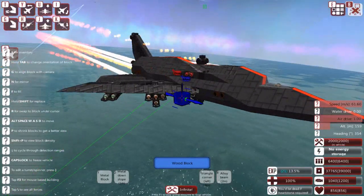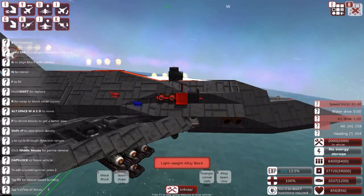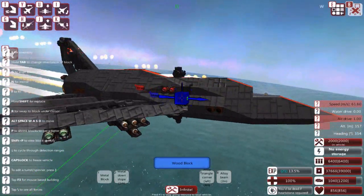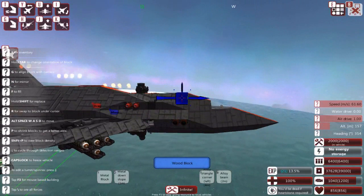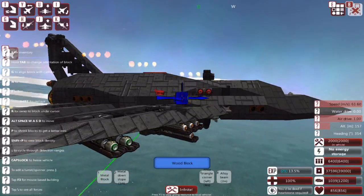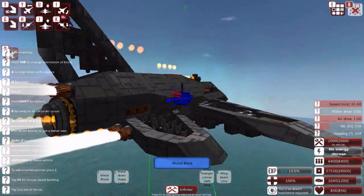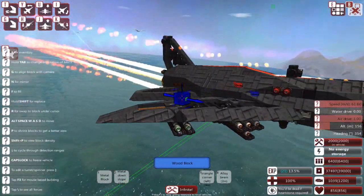Against enemy missiles, we have flares which are pretty effective at distracting them — at least heat-seeking missiles. I don't have any defense against laser-guided missiles, but that could be added without much issue. Just behind the cockpit is the engine compartment, which takes up to about here. Then we have the AI and a lot of equipment — materials, fuel, that kind of stuff. Behind that, we have the big engine, which for its size doesn't produce quite the thrust I expected, but it still makes for a pretty fast plane.